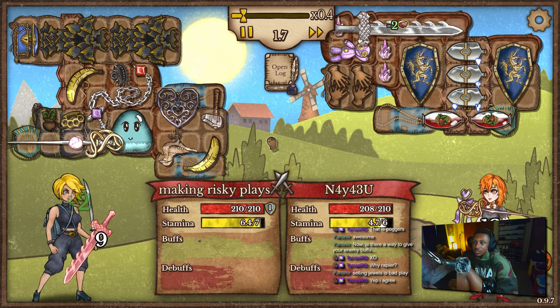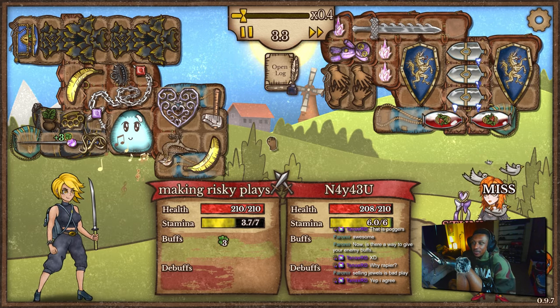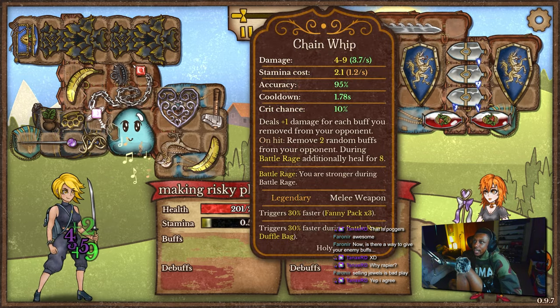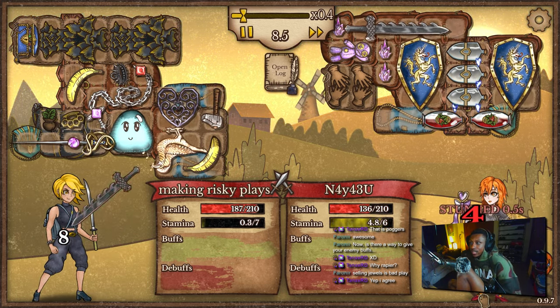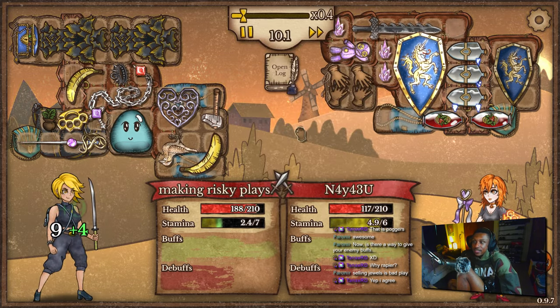He's got three stone skin potions on double shield of valor, plus two gloves of haze. This is the most organized version of this build I've ever seen. The shitty part is he has no buffs — not a single buff for us to steal. So I guess that's why the rapier is good, because while the chain whip isn't increasing in damage, the rapier still is.